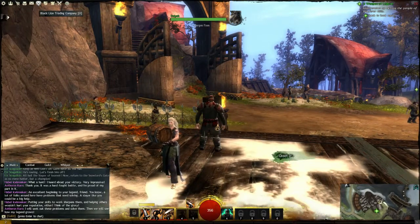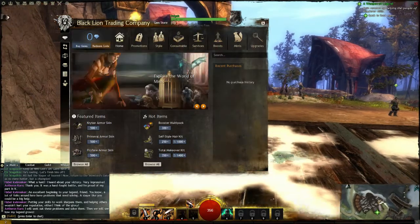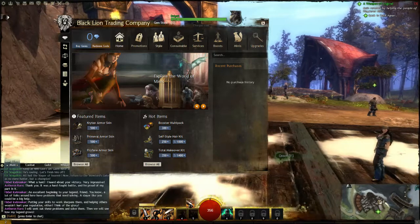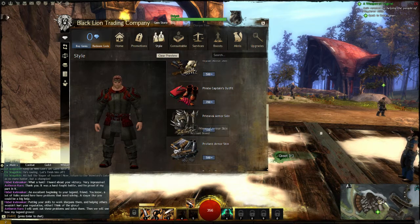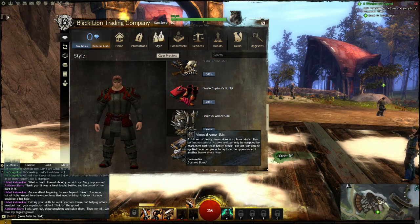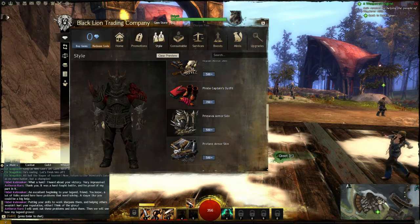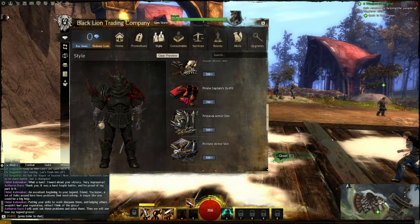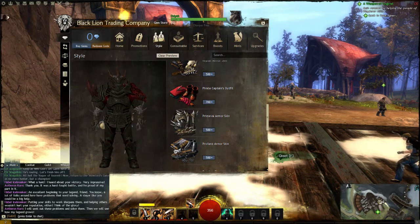Let's talk about the in-game store. Up here you can see the Black Lion Trading Company. Let's say you don't want to look like this — if you have real money to spend or you already have a level 80 with a legendary and tier 3 armor, you can come in here. They have different skins for your armor that you can transmute onto your gear. You could look completely different instead of just ordinary.